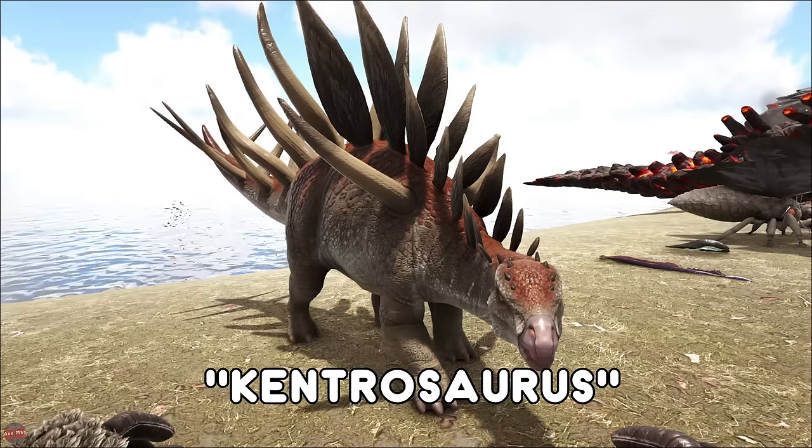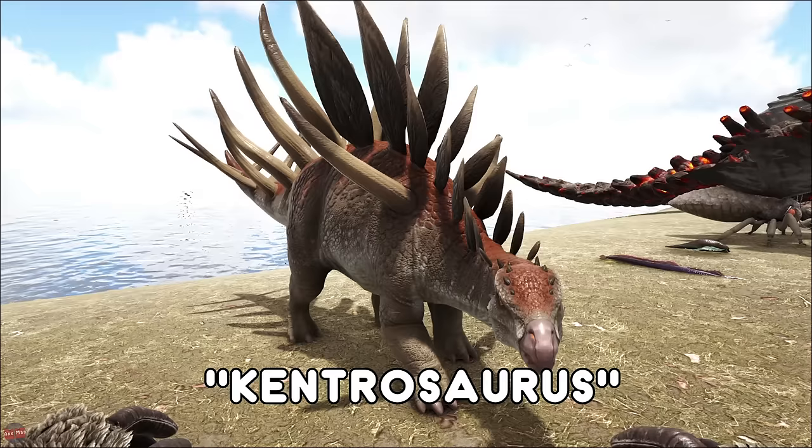The Kentrosaurus is pretty much a base defense creature. If it uses its tail on a small to medium creature it's going to skewer them on its tail. Also if a creature does bite the Kentro, they take additional damage due to the spikes hurting them.